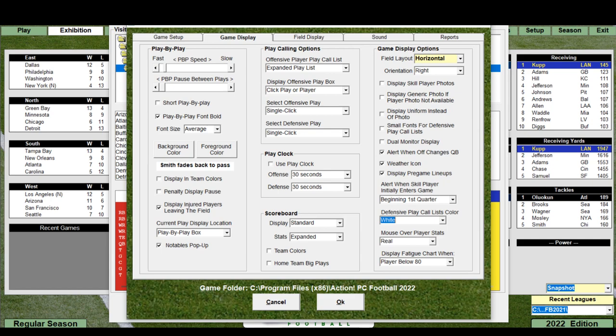Under scoreboard display, you can choose standard, classic, stack teams, or split teams. For stats, you can go expanded, none, or basic — we'll leave it expanded. You can also set team colors and home team big plays. Let's try that and see what it looks like.